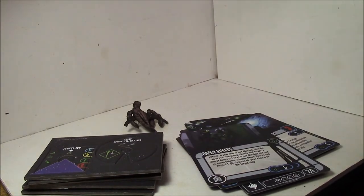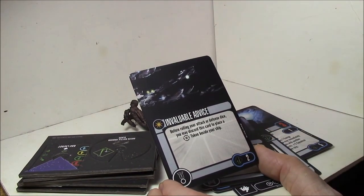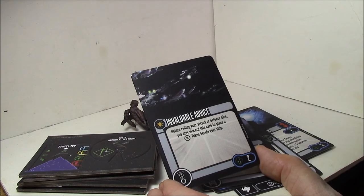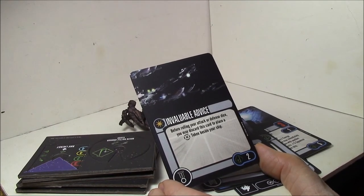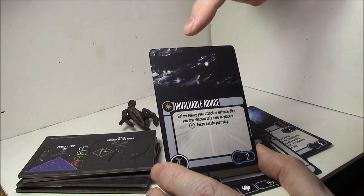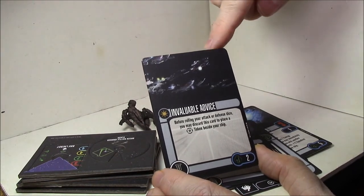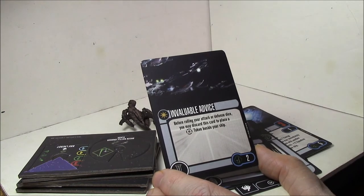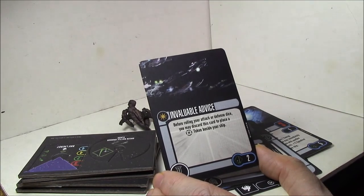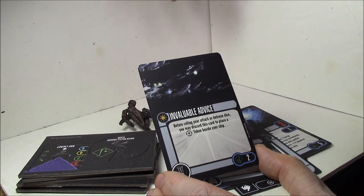This is probably the best card in the set: Invaluable Advice. It's an elite talent for two points — before rolling your attack or defense dice, you may discard this card to place a battle station token beside your ship. This is amazing for the price. It's not an action, so it's not restricted by bumping into another ship. You don't use it until just before you roll your dice, so if someone's attacking you with a bunch of hits, you can decide right then to pull this off and gain a battle station token.